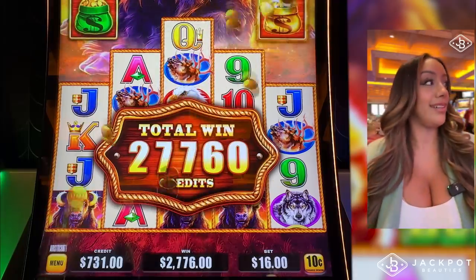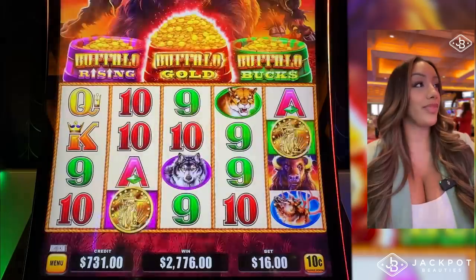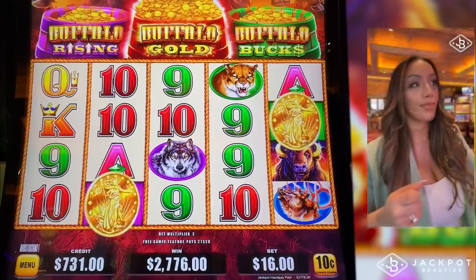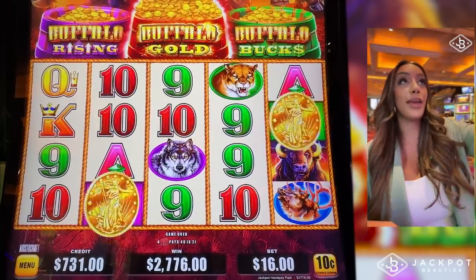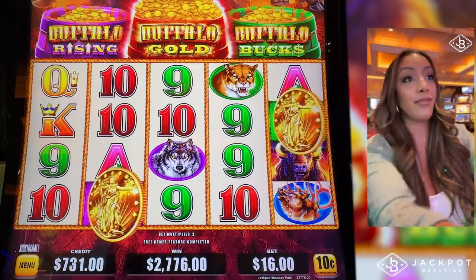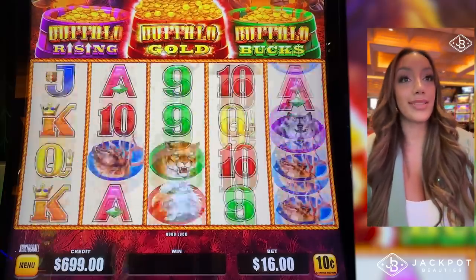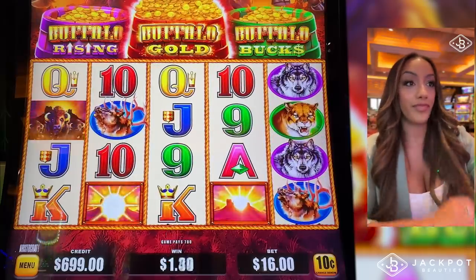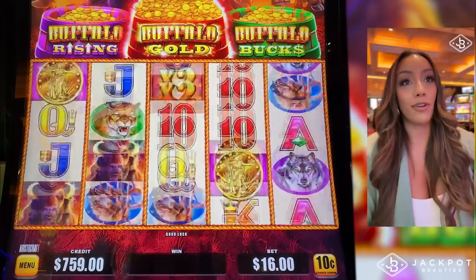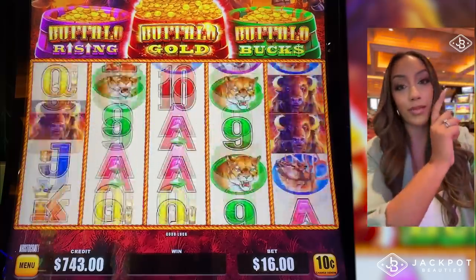We put $1,000 in. We were down $300. Woo! Yes! We love it! What an awesome run on this new game of Buffalo Triple Power. This is by Aristocrat. We're going to do our backup spins always to see if we can get a backup bonus. Run it back for another, please. We'll take that too — nice line hit, $76 added to the bankroll. Only one we haven't triggered was the Buffalo Gold one, the red one.